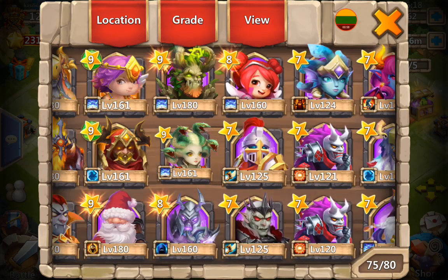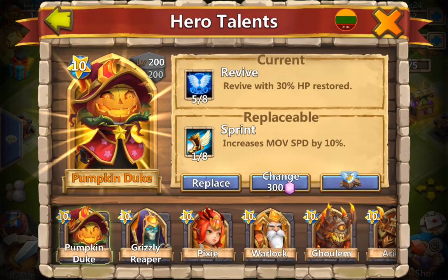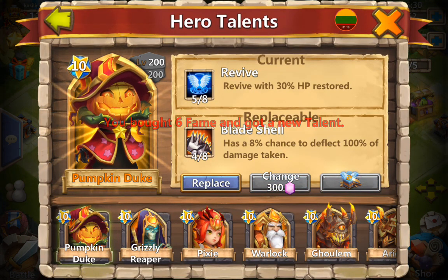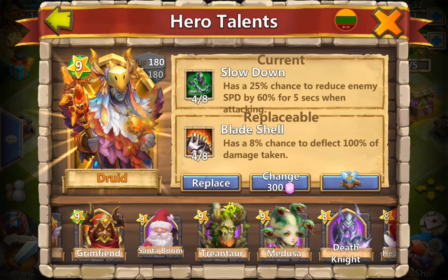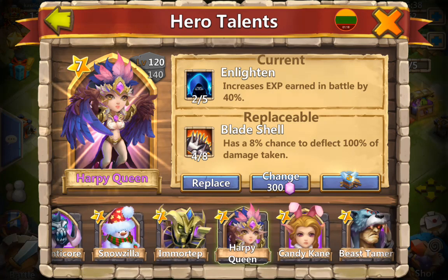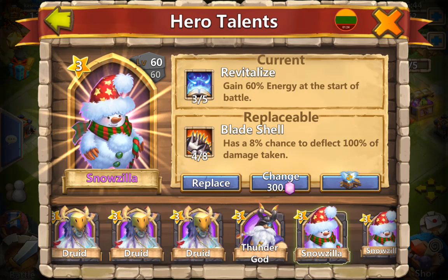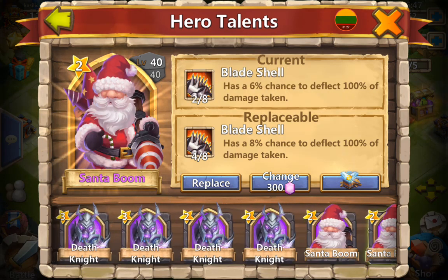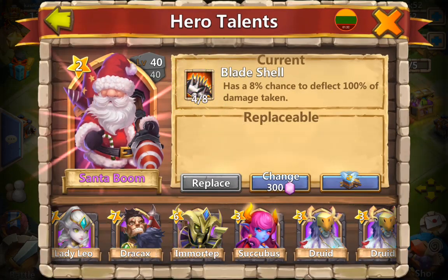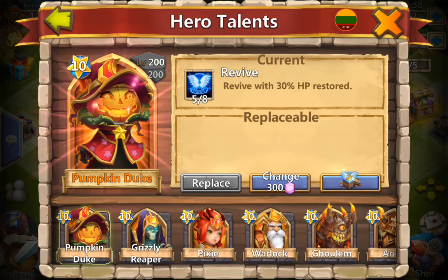So we have 10,000 gems, and hopefully at least one of them we can get. Let's start. Okay, 2 Sprint — we don't need that. Full Bladeshell, okay. We still don't need it, but let's just check his other heroes. Okay, lots of 3s. I guess we can just replace some of them. We have plenty of heroes to replace level 3s or level 2s. Let's go to Pumpkin Duke and get that Berserk for him.